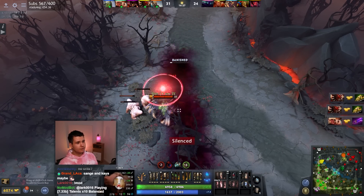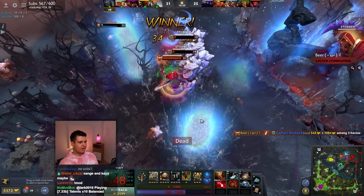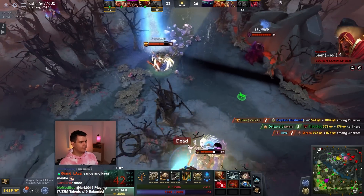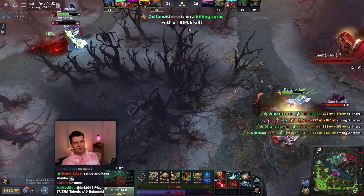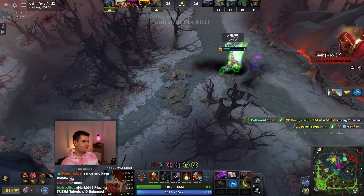What a hex! I got hexed again? She's got a hex. That's a problem with a stun that has a travel time — hex doesn't have a travel time. So I threw out my stun first but I still got hexed afterwards.